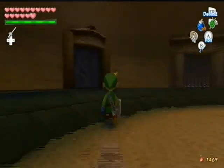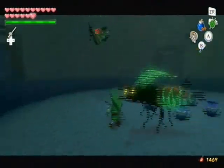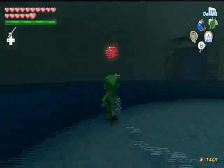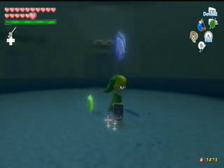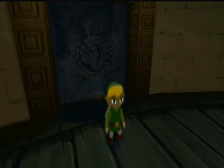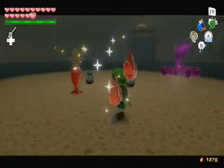I believe you want to go through a door that is not lit, because otherwise you might mess up or start over. Okay, these guys are from the Forbidden Woods. And because I got the Master Sword, I can now kill with one hit, since the Master Sword is a lot stronger than the Hero's Sword.